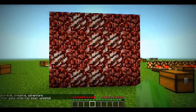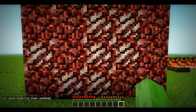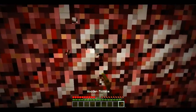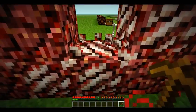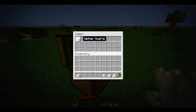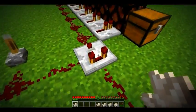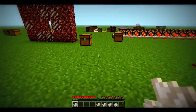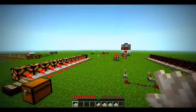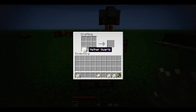Okay guys, this is a new block called Quartz. It can be found in the Nether and it can be mined with any pickaxe. It looks like this and is used for decoration — you can make things like this. You can craft it into blocks of quartz.